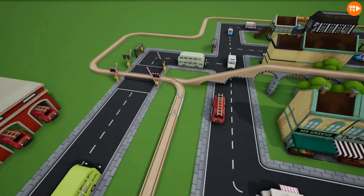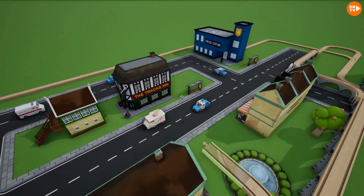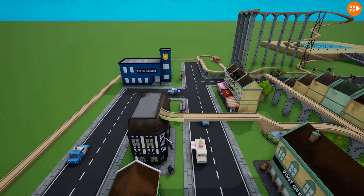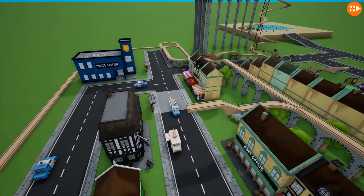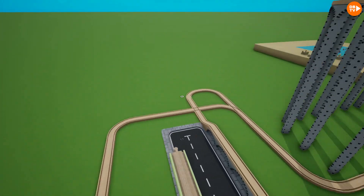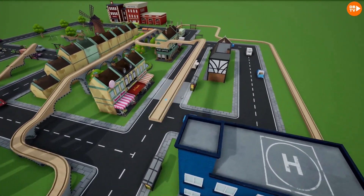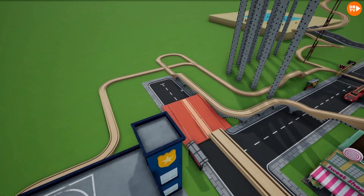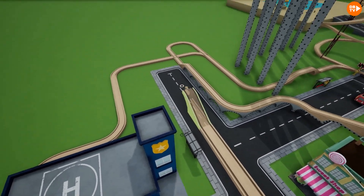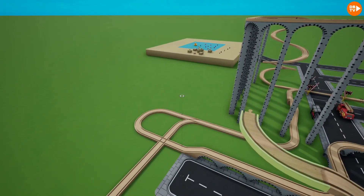Why don't we try making another big area that goes above the entire city? What if it goes above — oh wait, we can't quite do that, we have to make it go up like that. There we go. We're gonna need track supports, and that might hit the streets — don't worry, we'll just place it on the parts that don't really have something too big going on there.